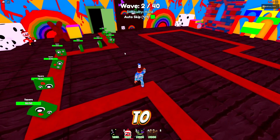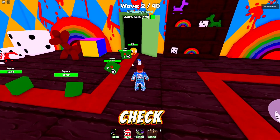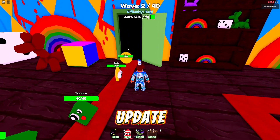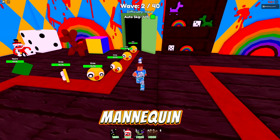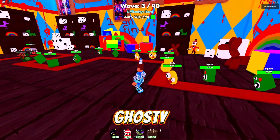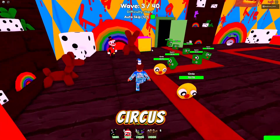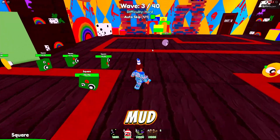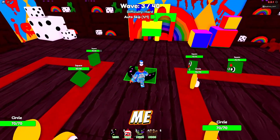I hope you guys are liking the new update - the new skull summonings. Check my last video in the description below. You can get Blue Mannequin, Candy Queen, Ghosty, and the new Circus rarity is Mud Monster.